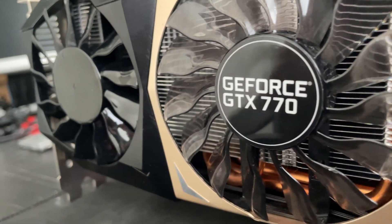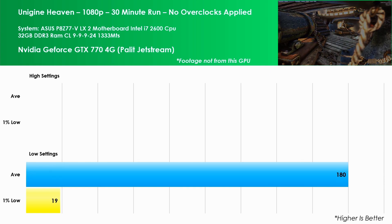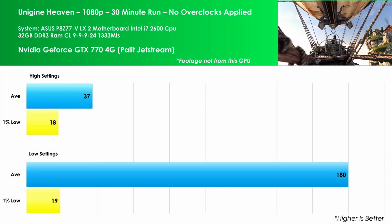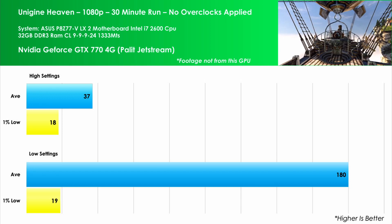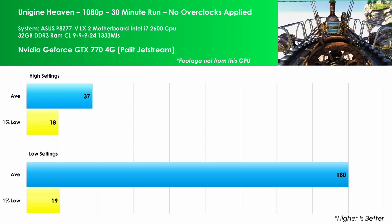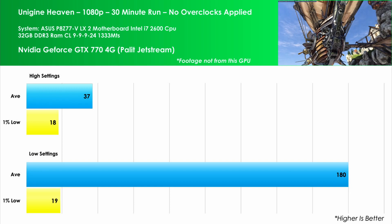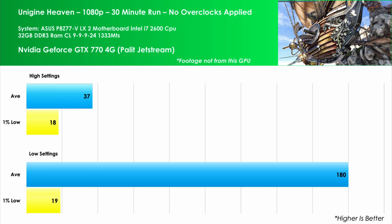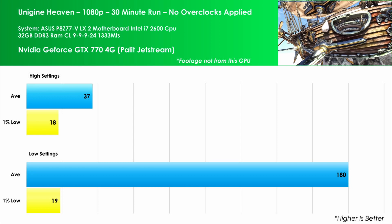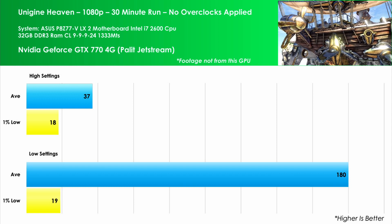First benchmark up is Unigine Heaven at the ultra preset running at 1080p. We see the average FPS is at 37 with a 1% low of 18. Turning down the settings to its bare minimum, we see a huge 388% uplift in FPS, with this coming in at 180. We also see a 1% low of 19 frames per second.